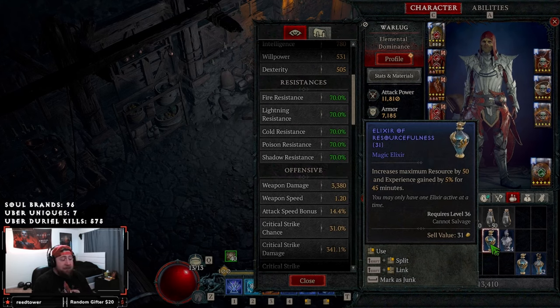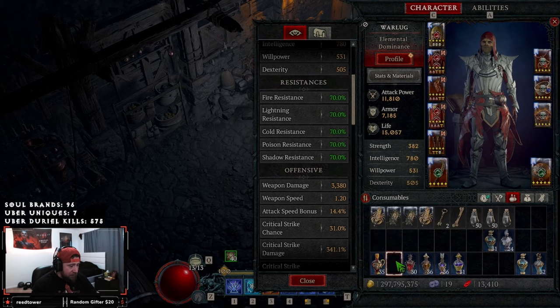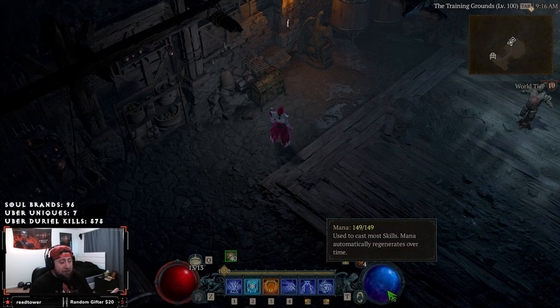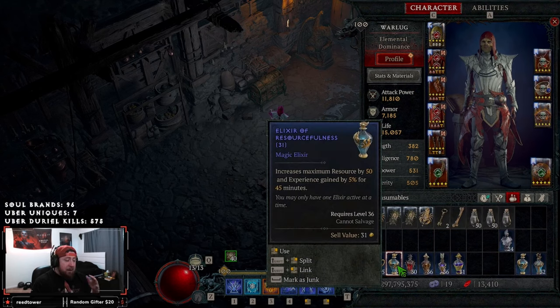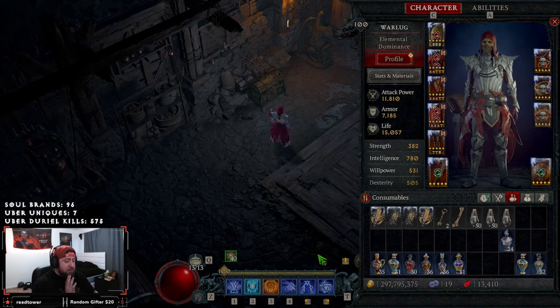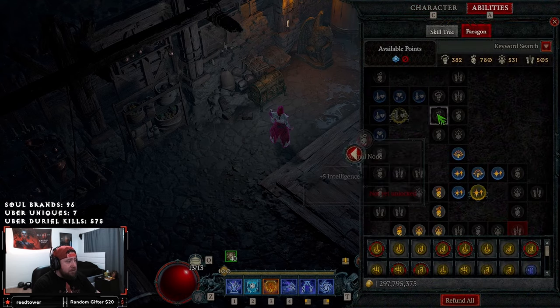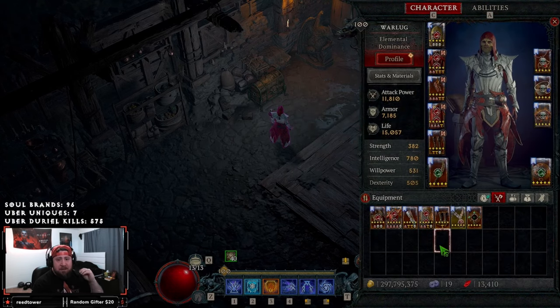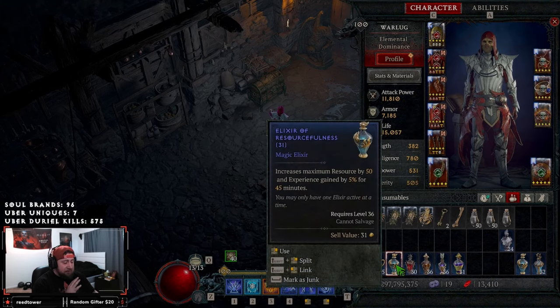Next, probably one of the best in the game — Elixir of Resourcefulness. It increases your max resource by 50. My mana would go to around 190 to 199, and if I mess with my Paragon board I could get all the way up to 256 mana with the elixir, which is insane. This one is so good because a lot of builds require a high resource — for example Upheaval Barbarians, Ball Lightning Sorcs using Elementalist Power where mana above 50 triggers increased damage. Elixir of Resourcefulness is super powerful in a lot of builds, and also very strong for Barbarians.